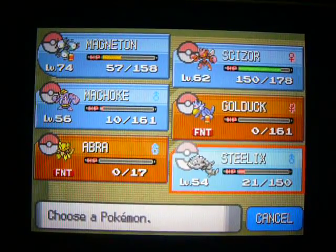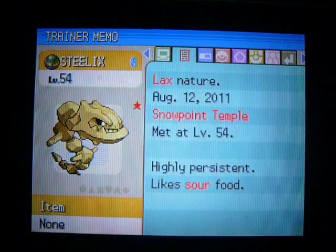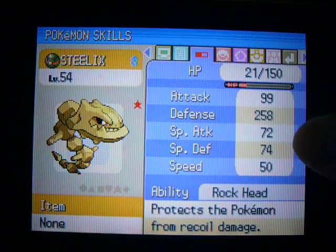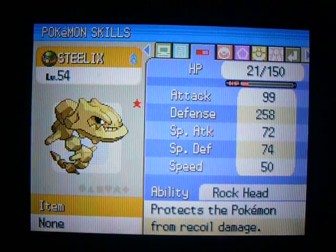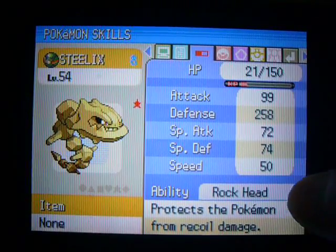All right, let's check its nature. It has a Lax nature, which is pretty good for Steelix — raises Defense and decreases Special Defense. Its ability is Rock Head, so it doesn't take any recoil damage.